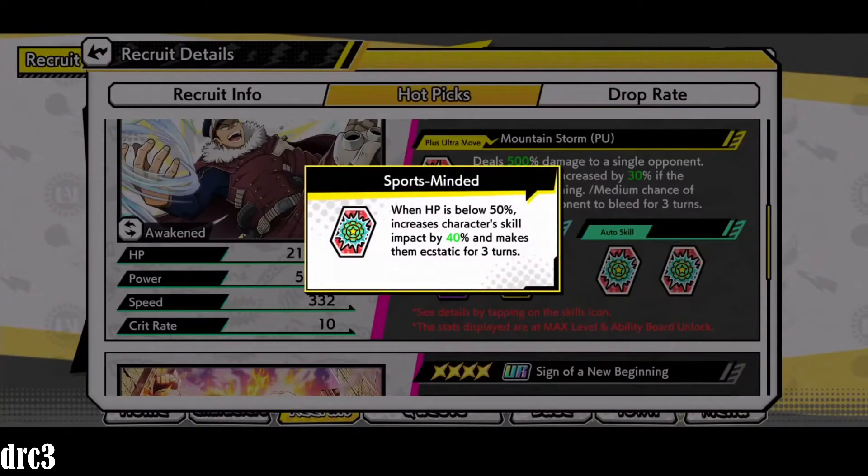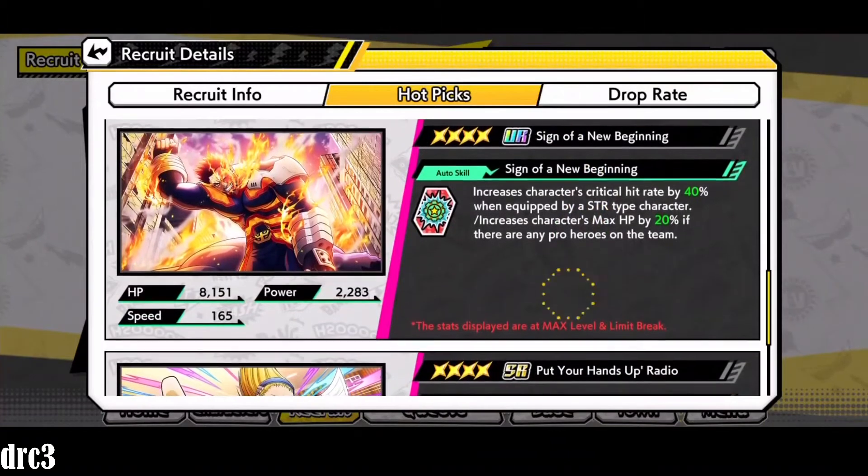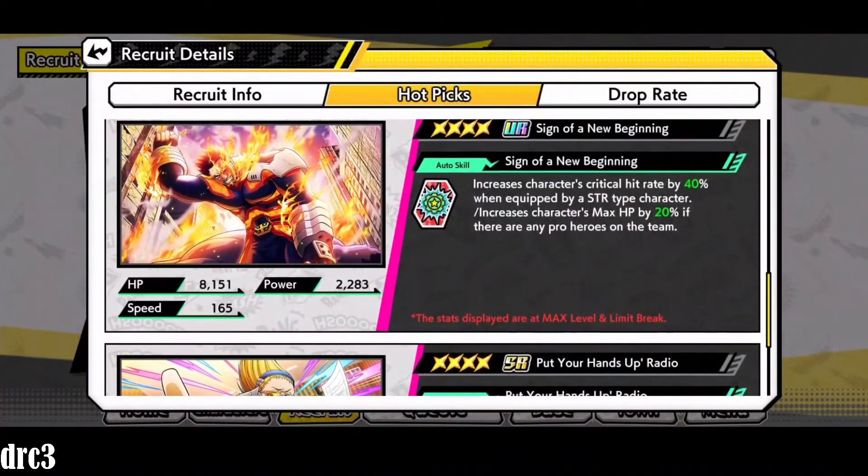His auto skill 'Shiketsu in the West' increases the Plus Ultra gauge by 30% at battle start and increases power by 20% when speed is increased. The UR memory on this banner increases critical hit rate by 40% when equipped by a Strength-type character — it was a really pivotal moment in the anime — and increases max HP by 20% if there are any pro heroes on the team. A team with movie Todoroki, this strength Todoroki, and Endeavor could be a strong argument for both PvP and PvE.